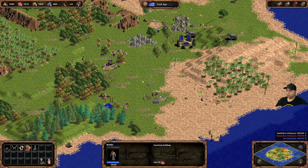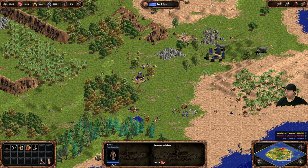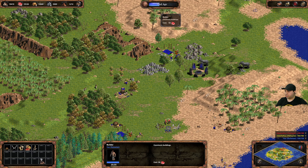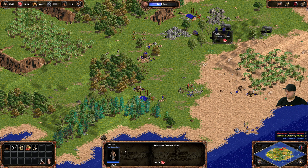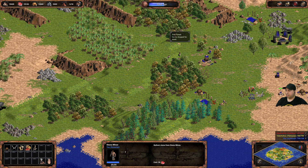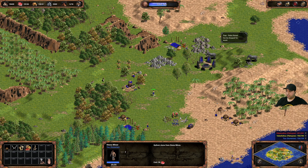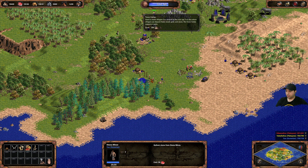When placing multiple buildings, they work their way backwards from the latest one placed. Resources coming in: 5,000, 10,000, 20,000 — pretty good. In the first age there are no upgrades. This villager can start mining. We're going to need a lot of stone, as you use it for watchtowers. We need to build watchtowers and upgrade them as soon as possible.